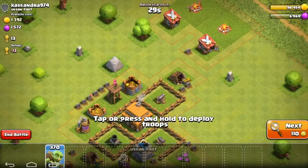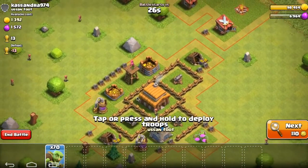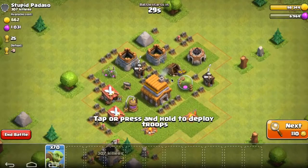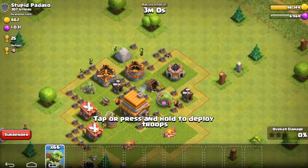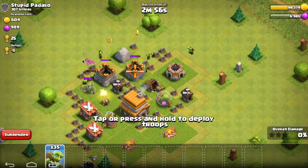Currently we're Bronze 3 but almost Bronze 2, so that's pretty nice. I sort of want to find one without a mortar, just a guaranteed win. Yeah, we'll attack this one because it's just a free win — may as well.